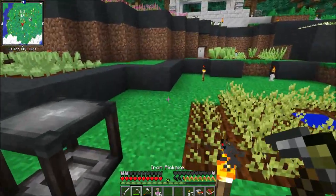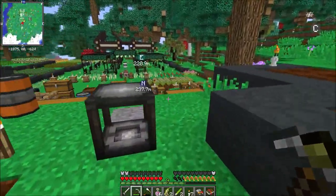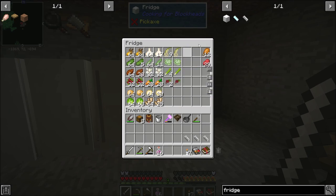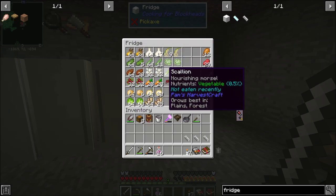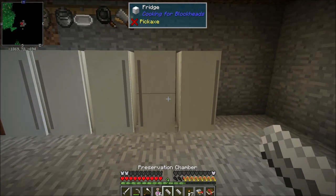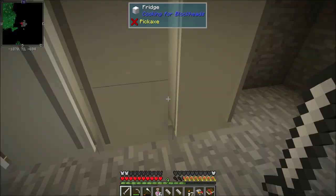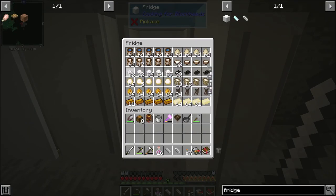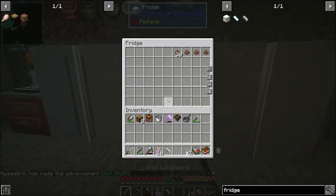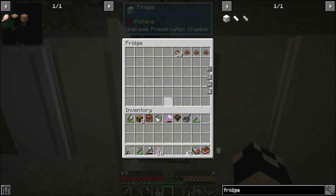We'll get into those in just a second so I can quit having to sort this every time I craft something — I'm missing something and need to add it back, and it's a pain. Basically all of these five things plus the turkey are used for making thankful dinners; all the rest is for the Korean dinner we're about to get into. We take our preservation chambers, right-click the fridge — you can see it says 'upgrade preservation chamber'. We'll add a preservation chamber to each one.